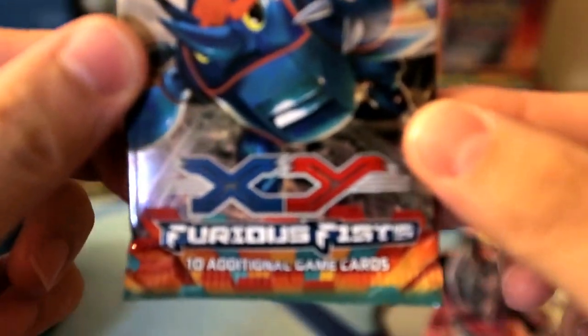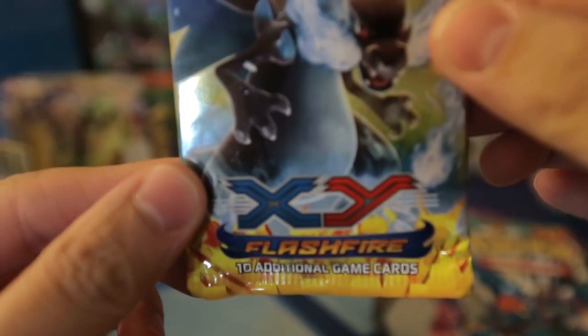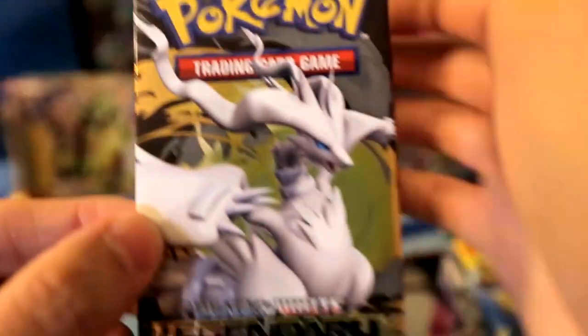Let's put him back here and give him a rub for good luck. Hopefully we'll get some good pulls out of this tin. We got a Phantom Forces, XY Phantom Forces. We have an XY Furious Fists. There's four packs. XY Flash Fire. And of course, I love that they put these in here still - the Black and White Legendary Treasures. As you guys remember, this is where I pulled the EX from last video.